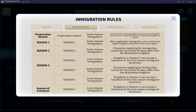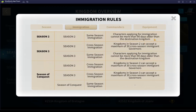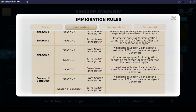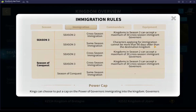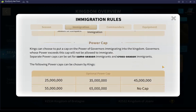Characters applying for immigration cannot be more than 90 days older than the destination kingdom. Up here it's a 10-day difference; down here it's a 90-day difference. So you'll have more flexibility for movement once you get into the higher seasons, but you'll also have established more relationships by then.